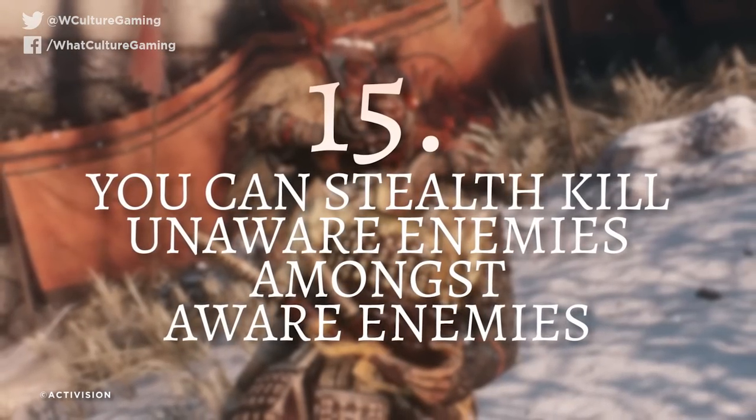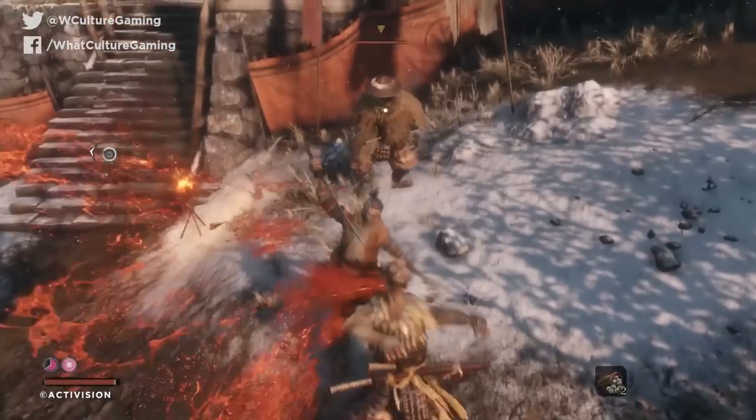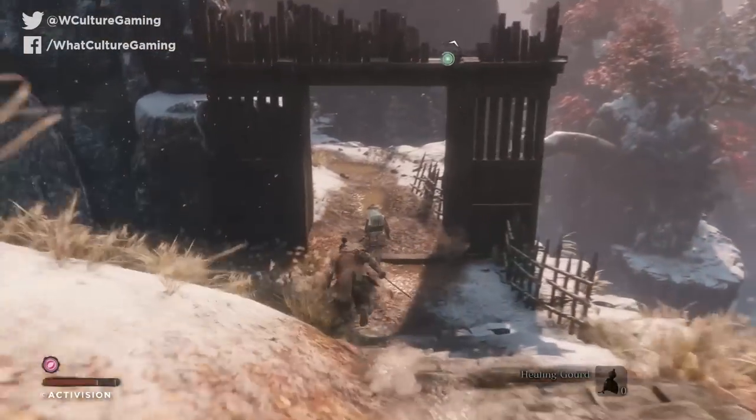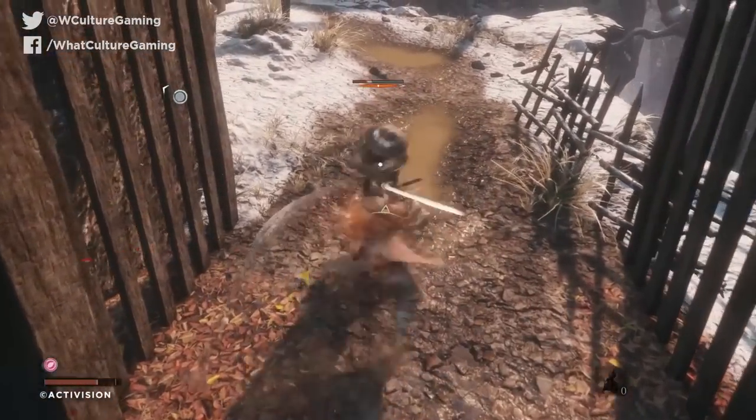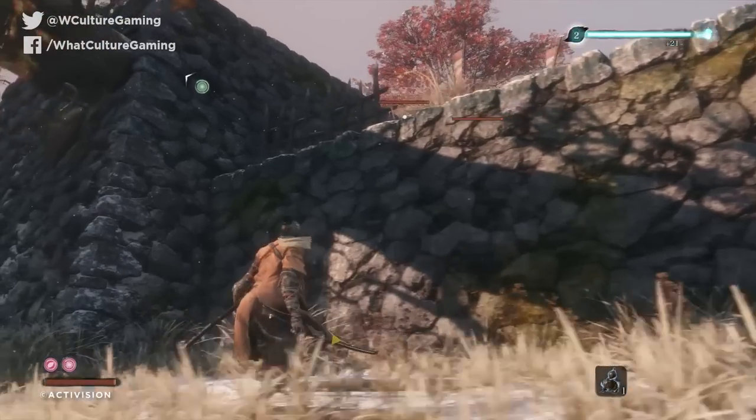Number 15: you can stealth kill unaware enemies amongst aware enemies. Just because you've alerted one or a handful of enemies doesn't mean the entire location is on alert. Unlike many other stealth titles, in Sekiro you can continue thinning the ranks of any location by getting away from the immediate vicinity. Enemies away from wherever you're being chased will still be in their patrol animations, so pull off a stealth kill or two before dealing with the rest. Note that some enemies will go back to their patrol routes before others, so doubling back to kill the ones that have forgotten about you can be very beneficial if you time it right.